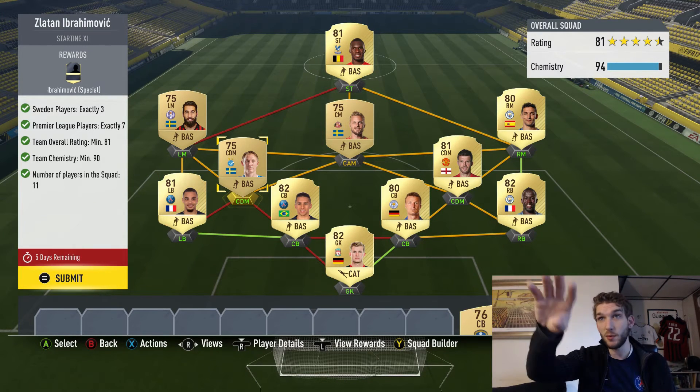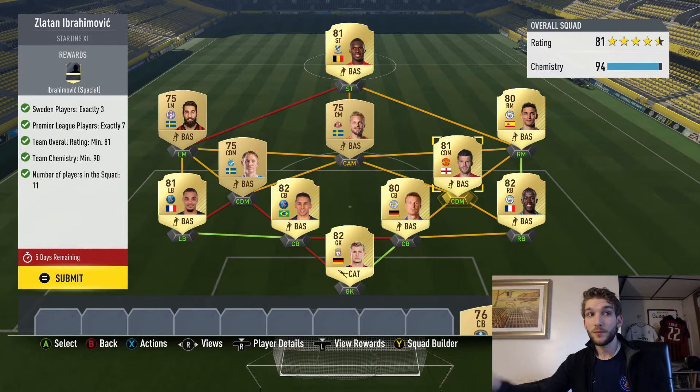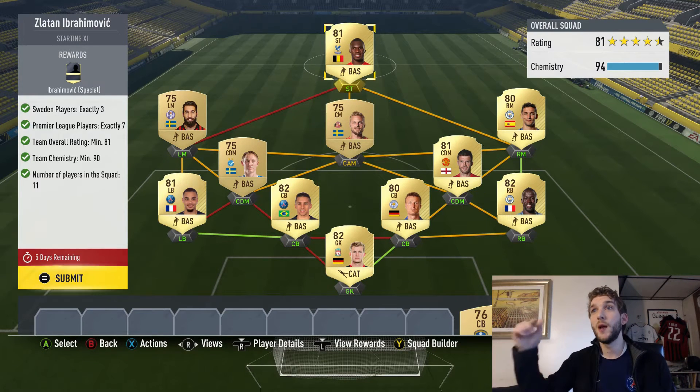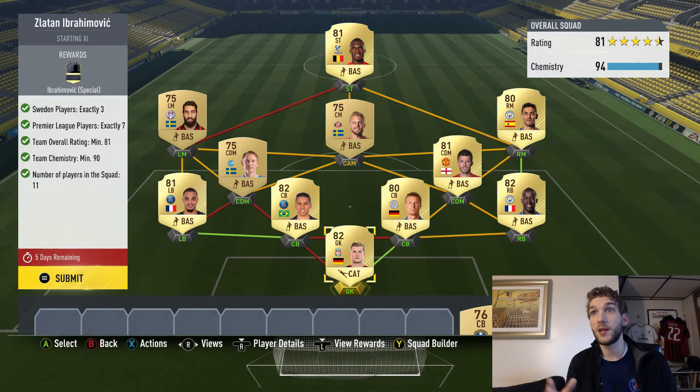I have Kallstrom as my other Swedish player in the middle — he connects to a few Swedish guys — and then all on the right-hand side I have the BPL. The BPL players I chose are Venteke, Navas, Sanya, Huth, Carrick, and Karius. All of these guys are at least 80 rated.